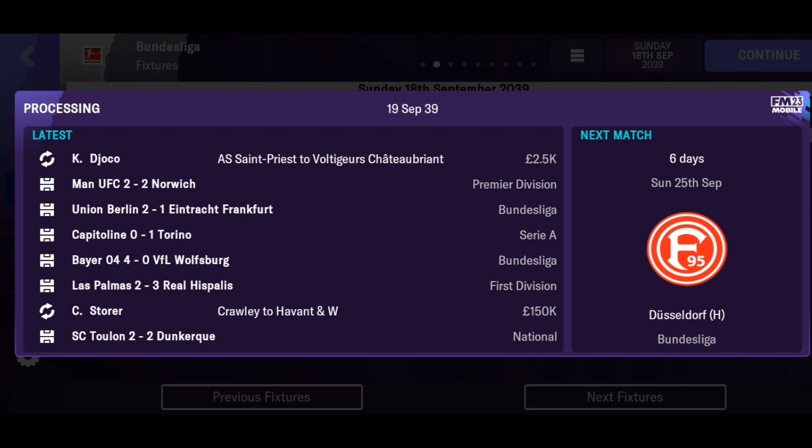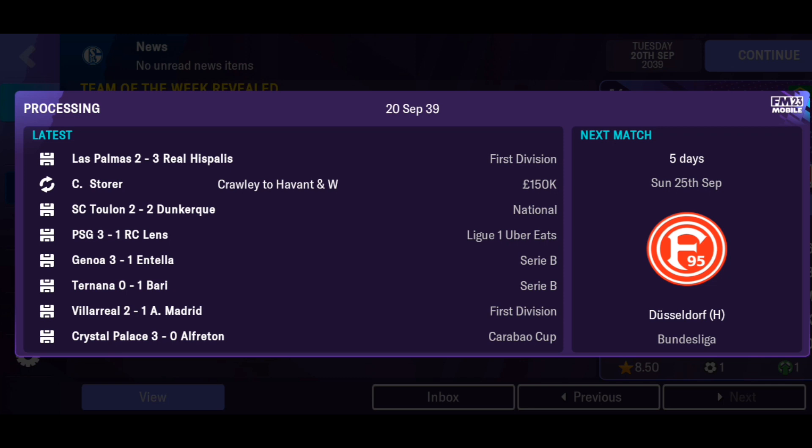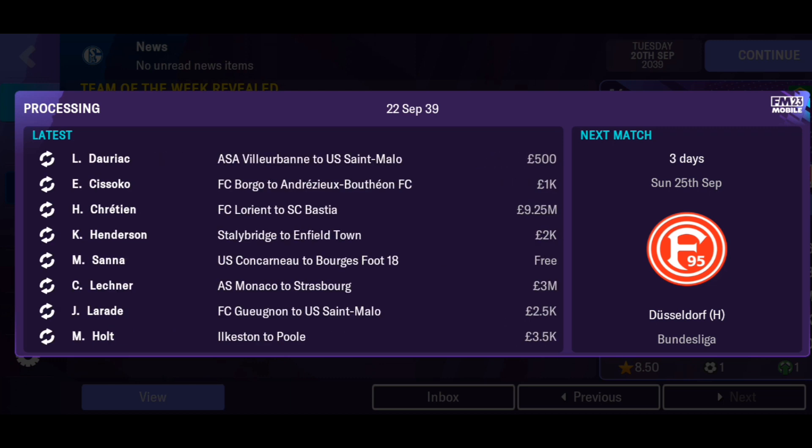So there you have it, guys. The importance of having two center midfielders in the 4-1-2-2-1 tactics in FM23 Mobile is all about control, pressure, and flexibility. Trust me, implementing this strategy will take your team to new heights.